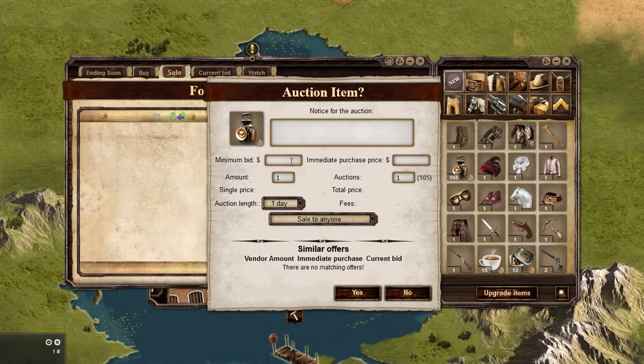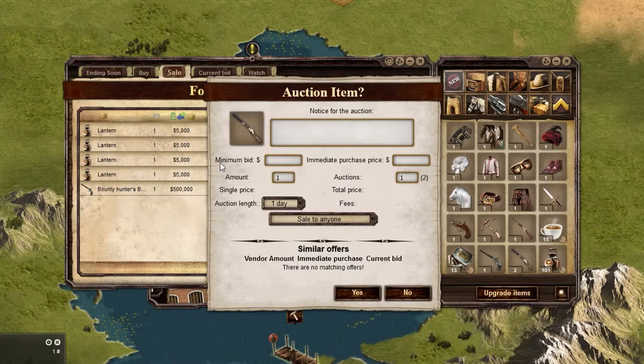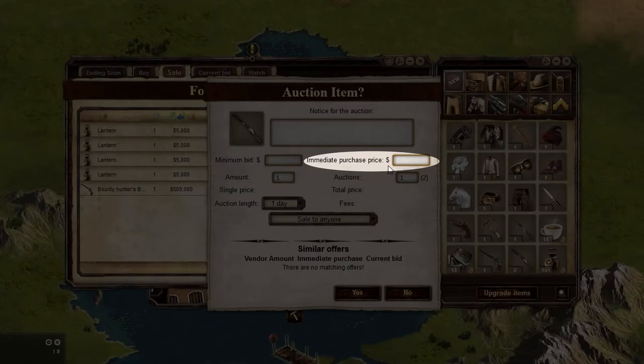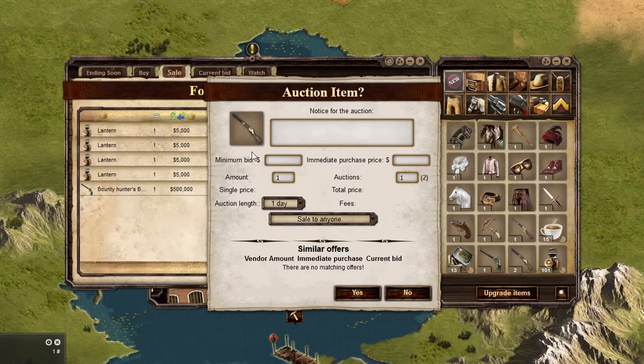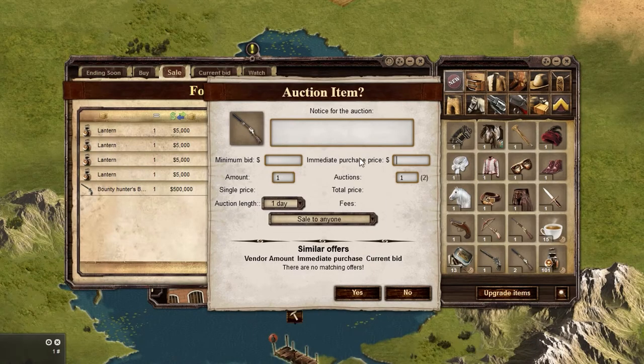Placing an item solely for bid will keep that item on the market until the time runs out. The highest bidder will then get the item. Once someone has bid on your item, it cannot be removed by you from the market. The immediate price is what someone can pay to get the item immediately. Again, there is a lowest price for this which can be found on the right side of the item's description. If you place an item for immediate sale, you are able to remove the item if no one purchases it. This is helpful if you placed an item and indicated an incorrect price.